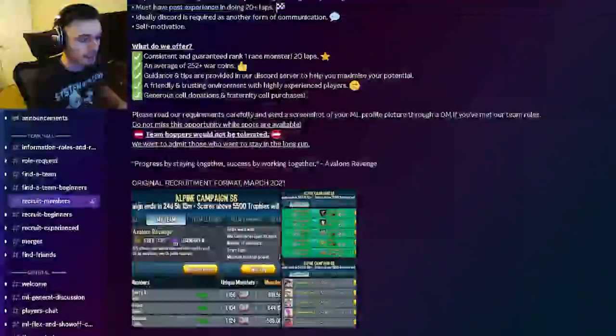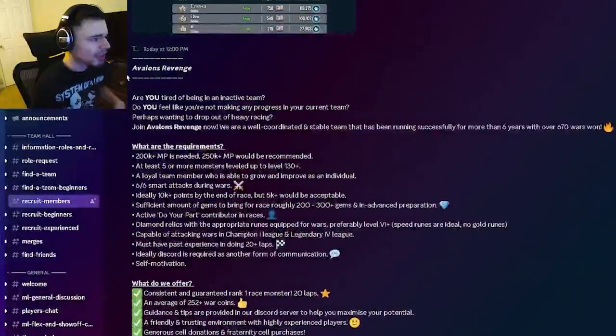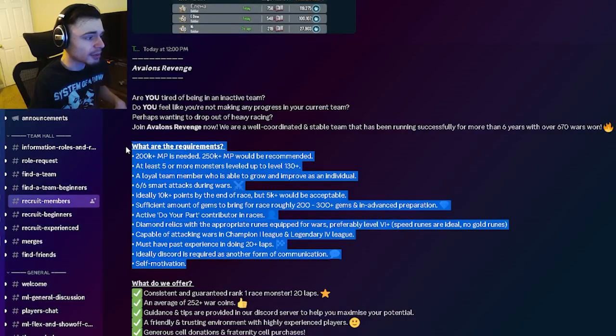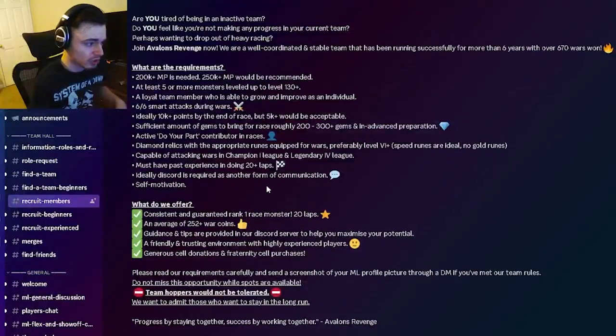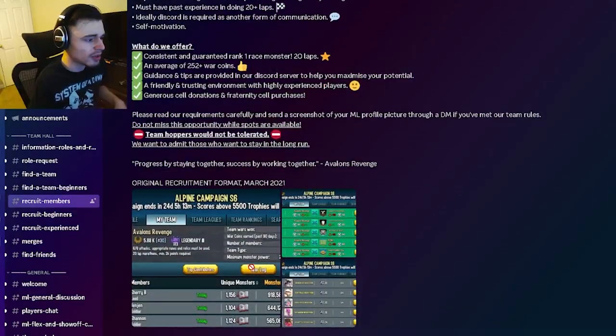As you can see, there are a bunch of teams — a lot of teams. What you're going to want to look for is teams with really long messages, because that's usually a good sign that they're dedicated. You can also see a bunch of requirements, and some teams also list what they offer, which is very important.